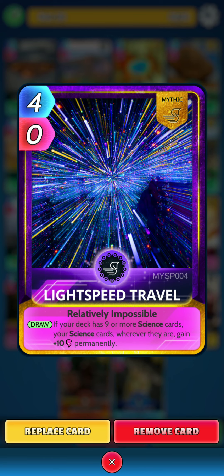Next we have the Support. The first one is the Mythic, Lightspeed Travel. On the draw, if your deck has 9 or more Science cards, your Science cards, wherever they are, gain 10 power permanently.